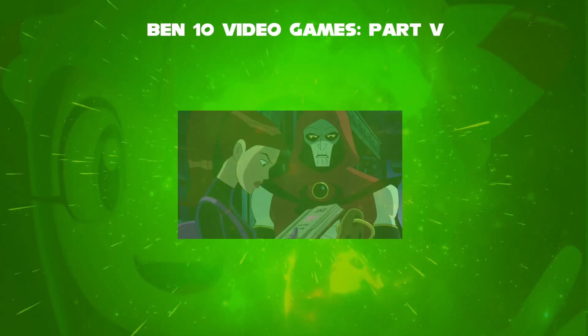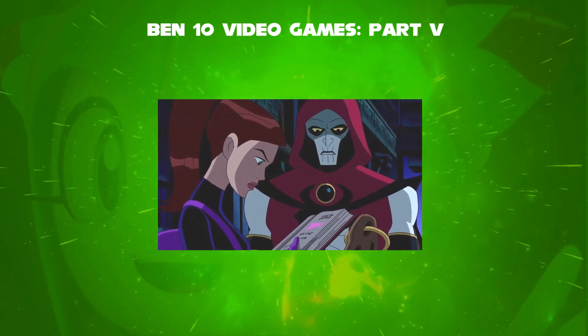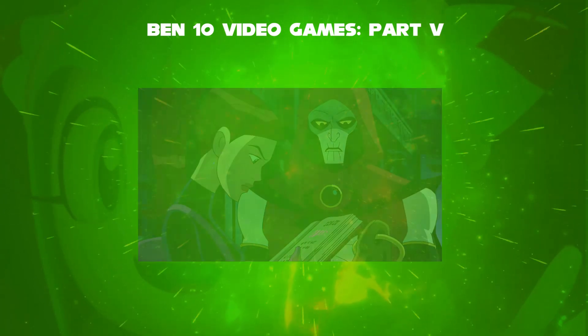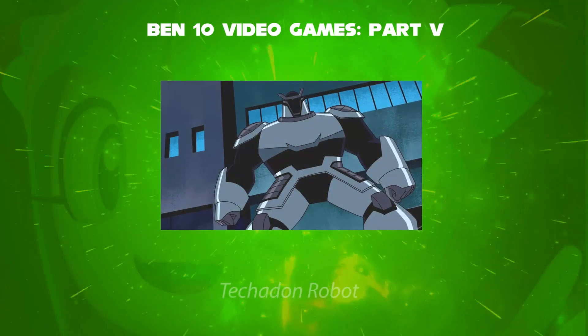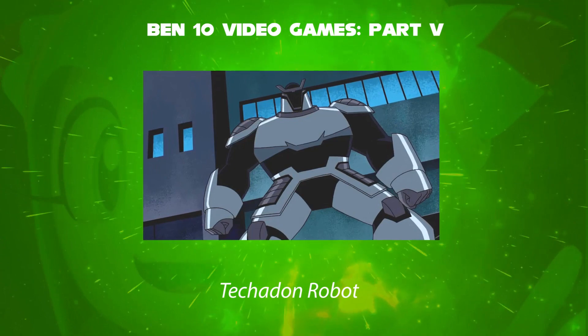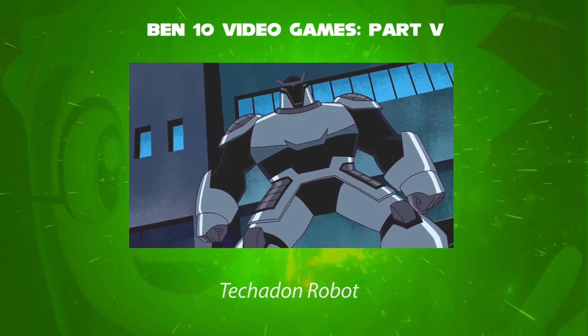Gwen then informs him that Hex is plotting to take over the world and that Kevin is missing. Ben then goes out to various old factories filled with Tekedon robots, and to get past through various areas he needs to find certain key cards. After defeating Tekedon, it is revealed that Kevin was overtaken by the Tekedon armor.